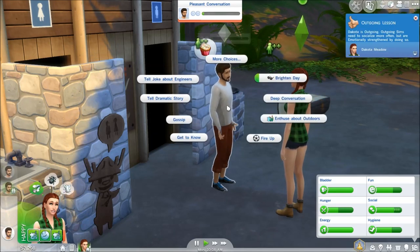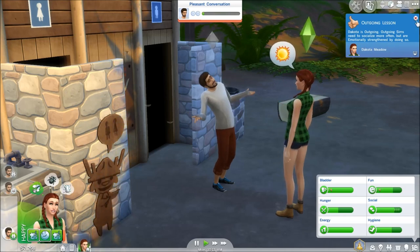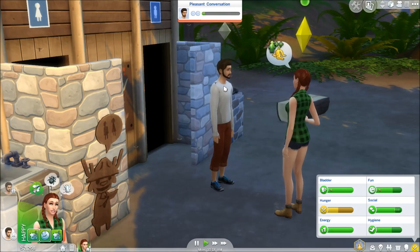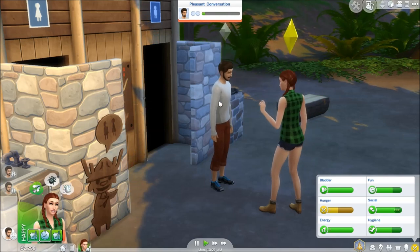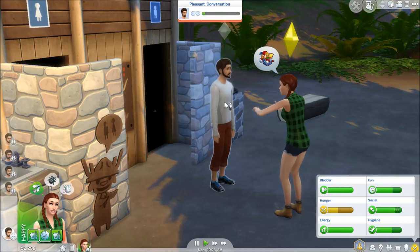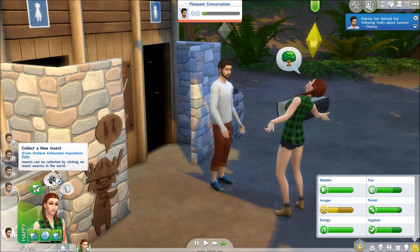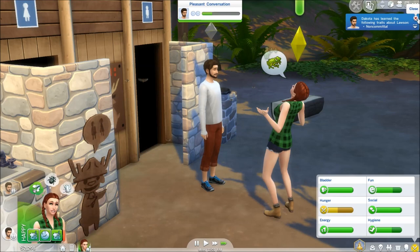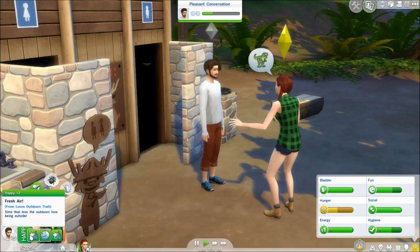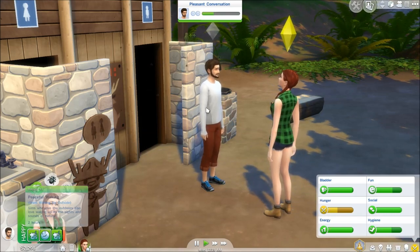We'll tell a funny story. Dakota is outgoing — outgoing sims need to socialize more often but are emotionally strengthened by doing so. I like how we're just standing outside the bathroom with all these bugs. We're going to enthuse about the outdoors, ask about his day, get to know him, tell an engaging story, and a dramatic story. We learned he's clumsy and noncommittal but they're getting along. She has a fresh air moodlet and a peaceful waking — sims who love the outdoors love waking up to the sights and sounds of nature.